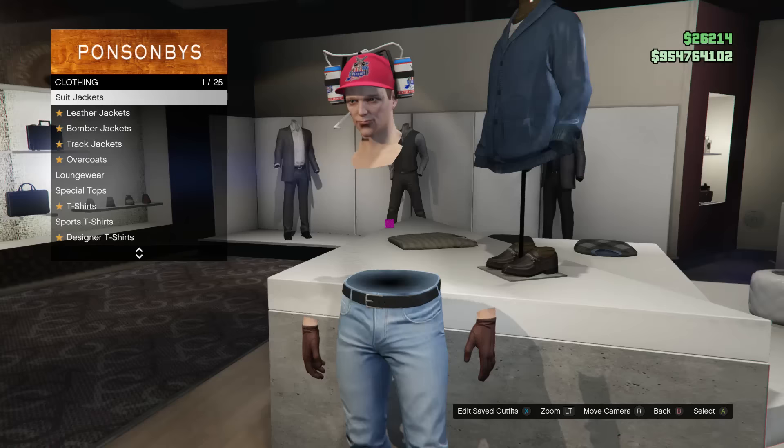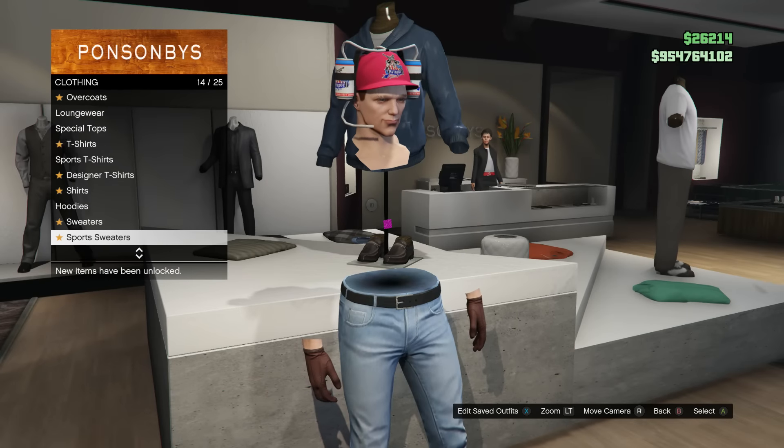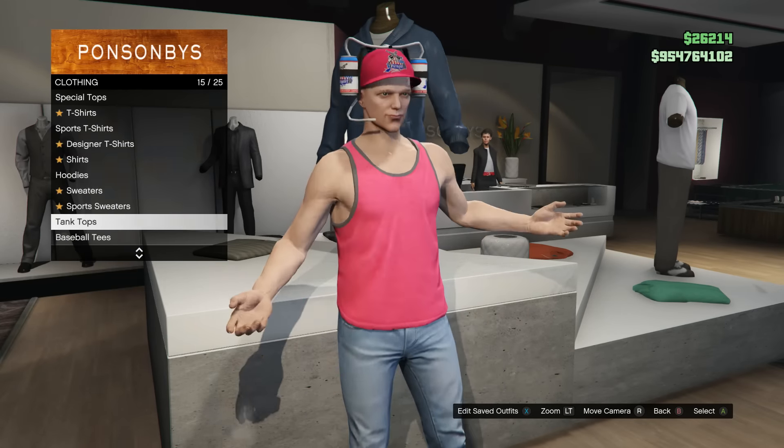Your first step is to have a friend become a VIP and fight you as a bodyguard. Next, go into the tops of a clothing store, put on any tank top, and save that as an outfit.